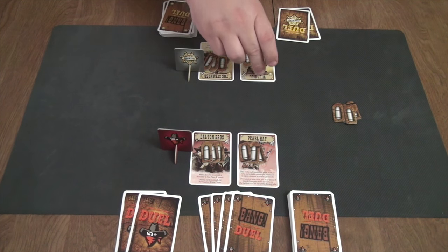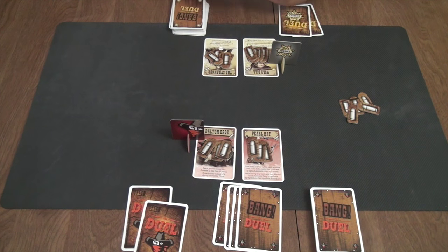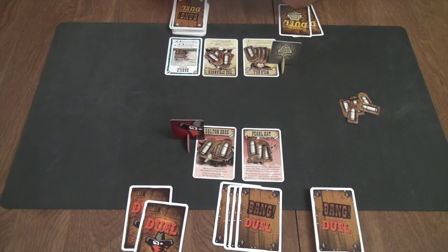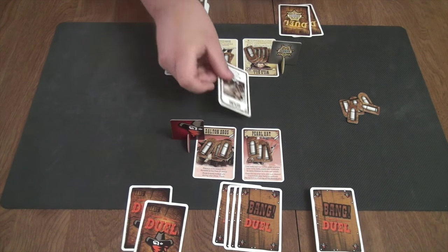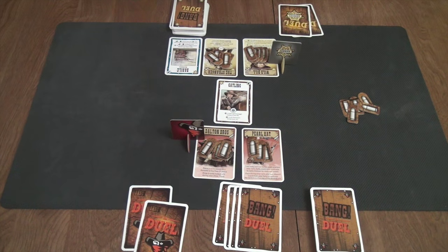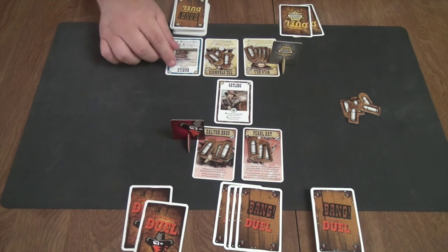As gameplay begins, the law player goes first. I take my hand of five cards and draw two — that's my draw phase. Now into my action phase, I can play any number of cards from my hand. First I'll play a Barrel onto my reserve character, and then I'm going to play a Gatling. Gatling says it is a Bang to all characters except your active character — so this character, this character, and this character are all targeted.